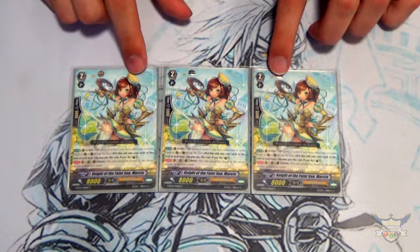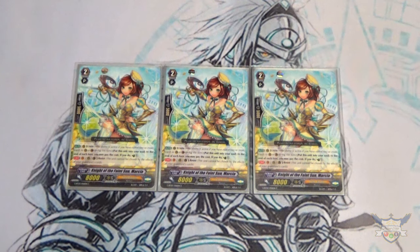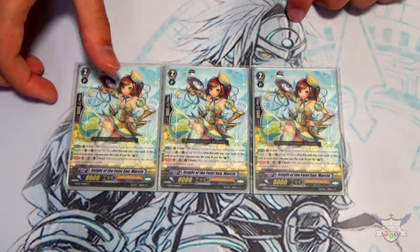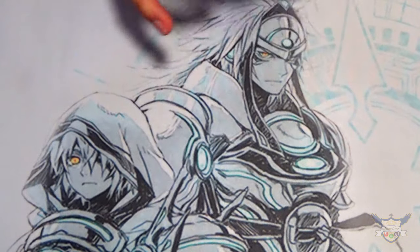I run Marsha at three because I really want to fill up my Soul well. Because we have units like Gurgett giving plus 2k and Coel giving plus 2k, she can be 10k on her own. Boosters give her an extra 2k, and you can put Dongle behind her and she hits for 18k. She still works really well, so I'm running it at three.